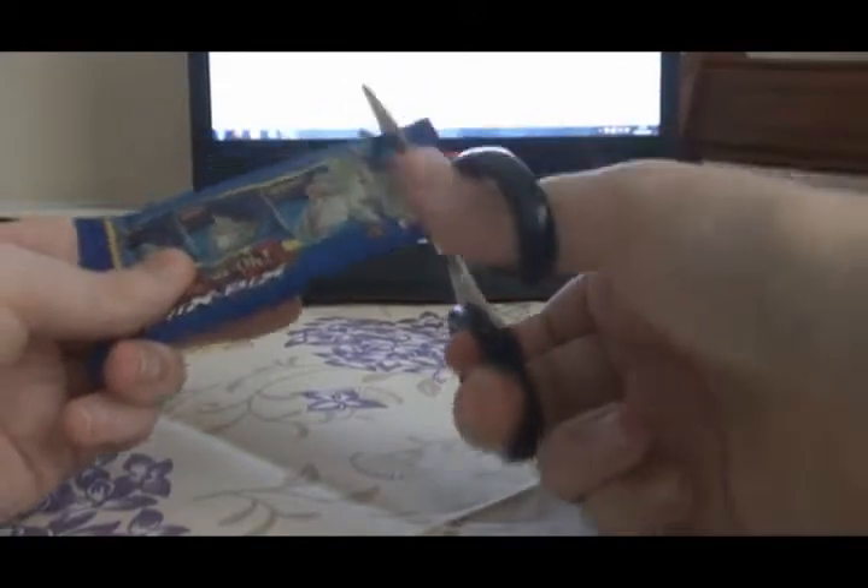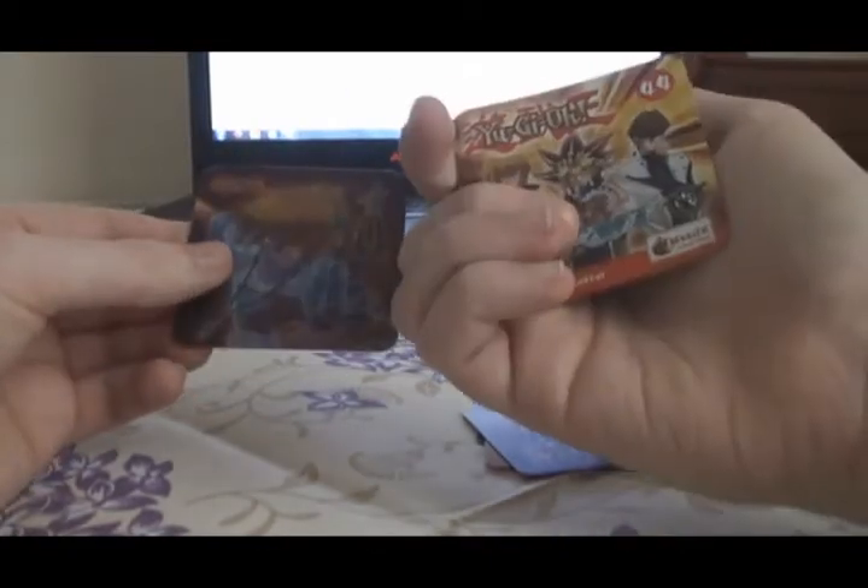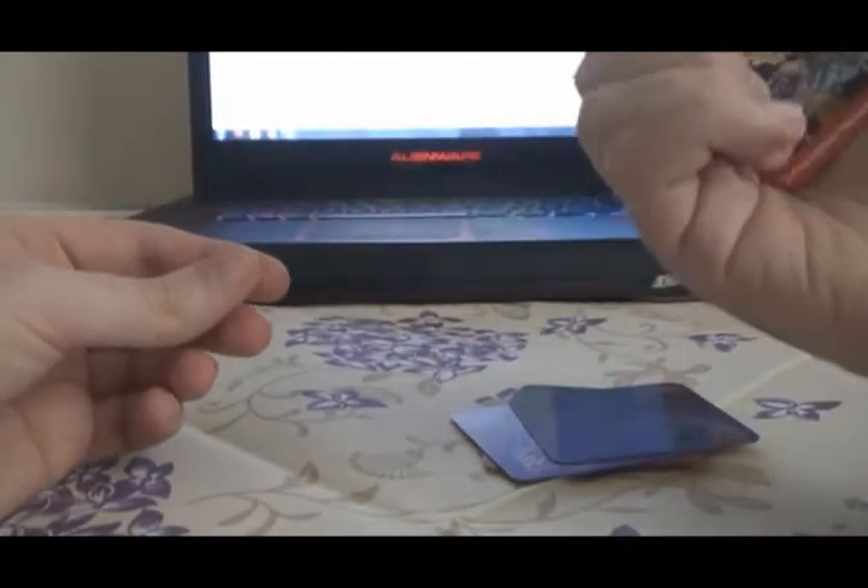Odeon is a double. Arcana and Dark Magician is also a double. Yugi and Dark Magician Girls are a double. Number 70 is a double. The fourth and four is a double. Joey and Jinso is also a double. No new ones again. That's a real shame.